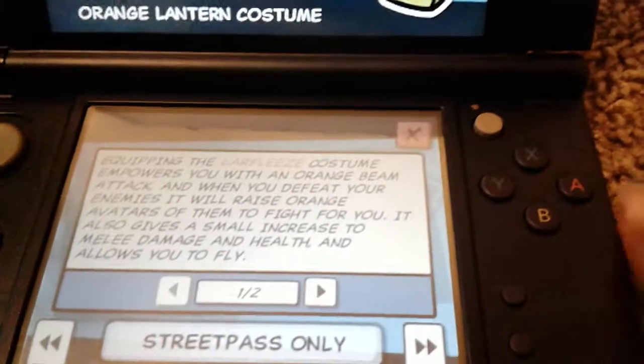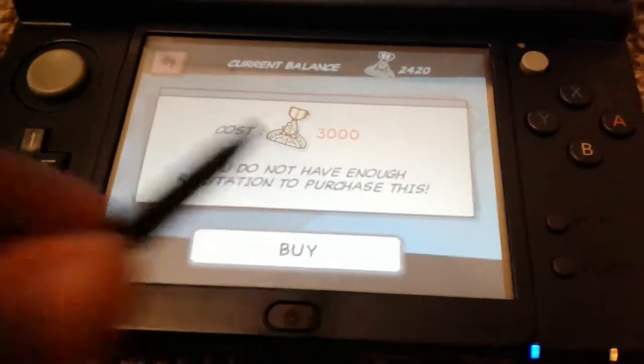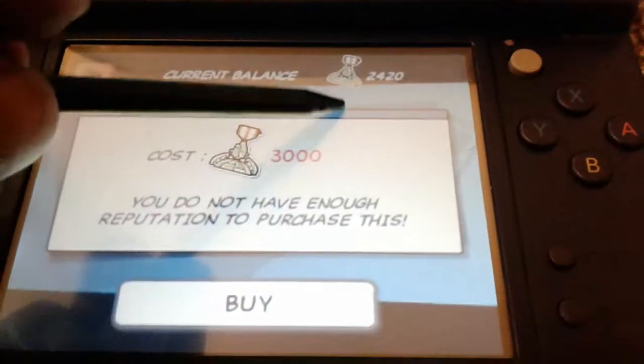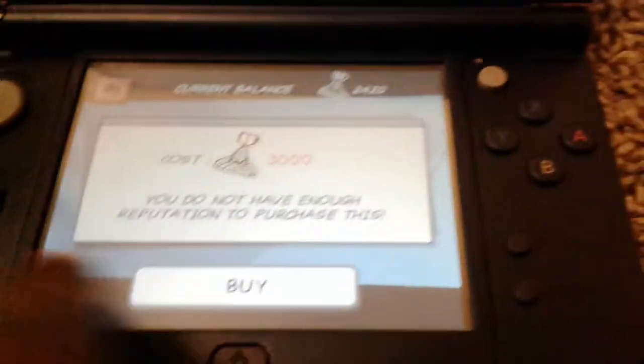Go to it and hit the A button. Boom — it shows it up, and you can buy it. Now, I have an insufficient amount of island points, so I can't buy it, but just hit the A button and you'll be able to purchase it.